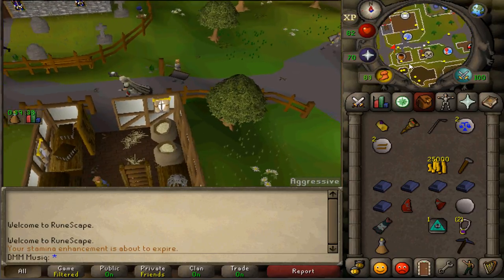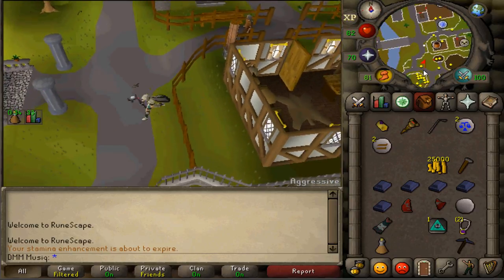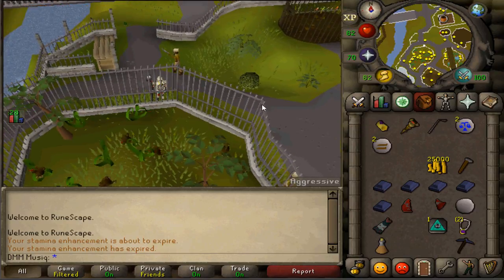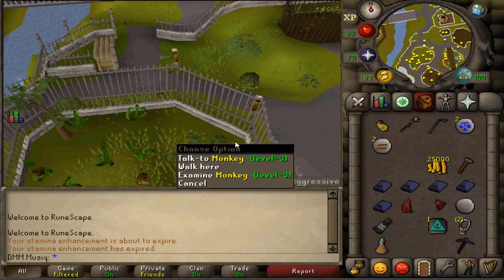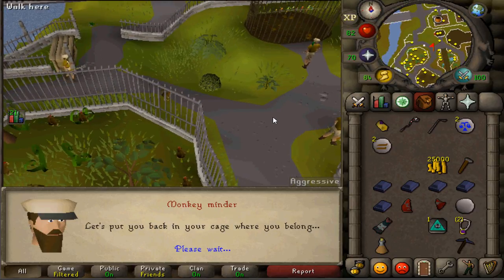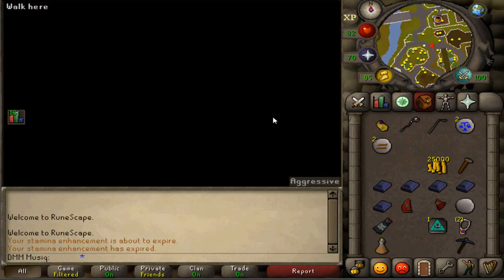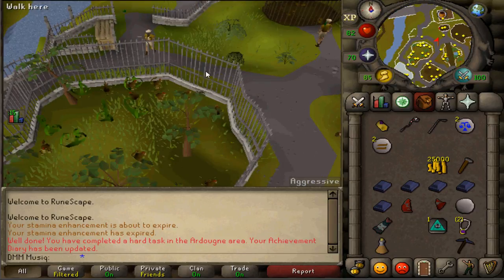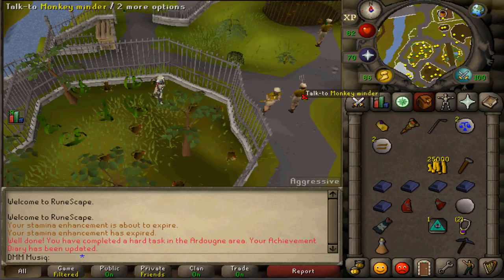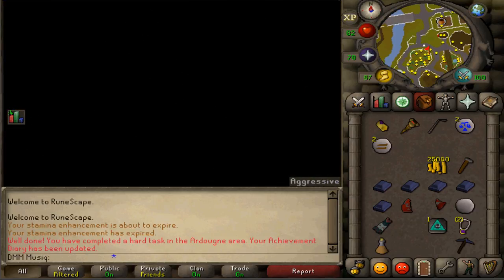At the entrance, hold your Karamja Monkey Greegree. Somewhere near the monkey cage you should see a Monkey Minder — talk to him and he should put you in the cage. This is another task completed. Unequip your Monkey Greegree, talk to the Monkey Minder again and he will get you out of the cage.